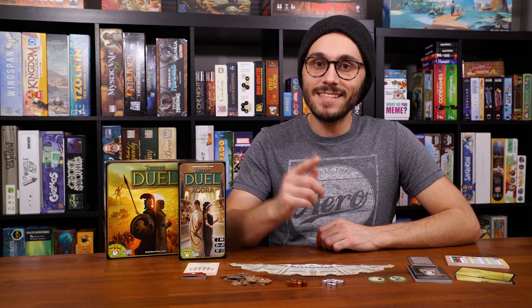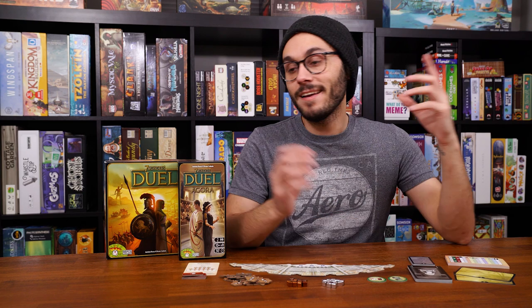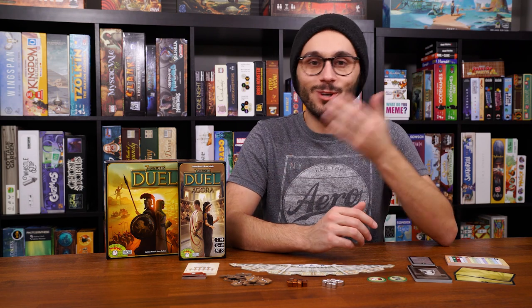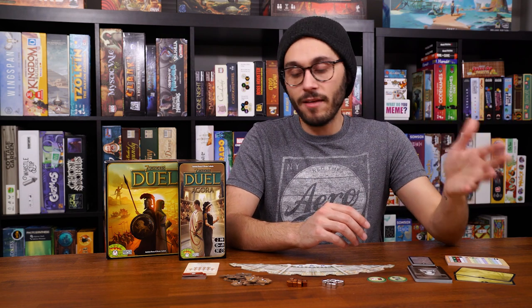Hey everyone, Dylan here from All You Can Board. Today I'm here to talk about the newest expansion for what I consider to be the best solely two-player board game — and I know that's high praise, but I think it deserves it. I'm talking about Seven Wonders Duel, and the newest expansion is Seven Wonders Duel: Agora. Agora is Greek and refers to an assembly — basically the senate, the political landscape. You should go buy this right now because Seven Wonders Duel is already a great game and this just expands it.